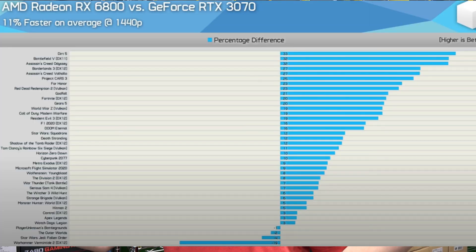I've referred to Hardware Unboxed a few times — I think you should go check them out — but I'm going to throw up a graph where they have an average across a huge number of games showing that the RTX 3070 is about 11% slower than the Radeon RX 6800, or in other words the Radeon RX 6800 is about 11% faster.